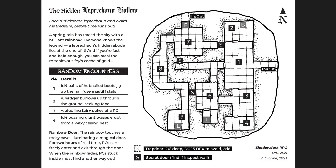The third is the Hidden Leprechaun Hollow — 'Face a tricksome leprechaun and claim his treasure before time runs out.' This one is obviously a little bit more silly, but it's not something you're going to forget either. 'A spring rain has traced the sky with a brilliant rainbow — everyone knows the legend, a leprechaun's hidden abode lies at the end of it, and if you're fast and bold enough, you can steal the mischievous fae's cache of gold.' There's a rainbow door: for two hours of real time the PCs can enter freely and exit through the door. When the rainbow fades, the party is stuck inside and must find another way out.